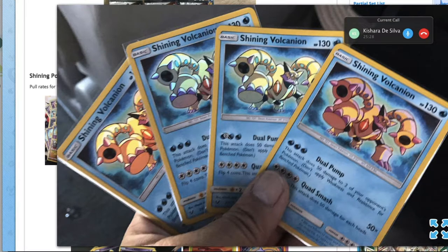Quad Smash — flip 4 coins, 50 for each heads — but we've got Victini now, so that's a guaranteed 200 damage every time you attack. With 130 HP and only giving up one prize, it's a one-prized Pokémon. But at the moment, every basic seemingly has 60 or 70 HP — Ralts, Remoraid, Grubbin, Beldum, Eevee has 60, Trubbish has 70. So this isn't really going to snipe anything meaningful. The Power Creep is real.